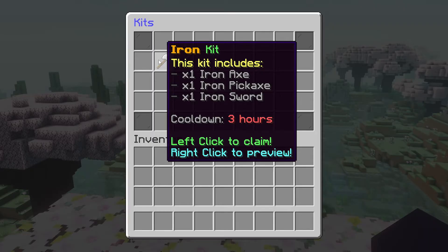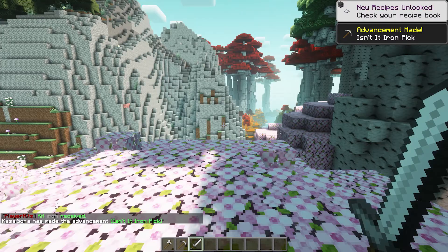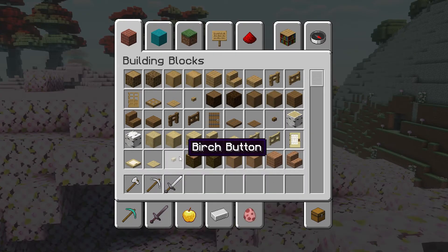So if you want to do something with a currency, you will have to download and install those too. Now, if I want to claim the Iron Kit, I can simply click, and there we go. The Iron Kit has been received, I got my materials, and I'm a happy man now.